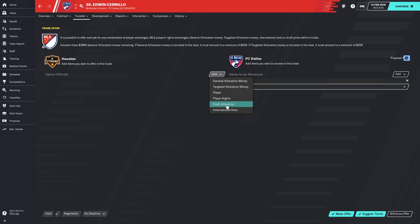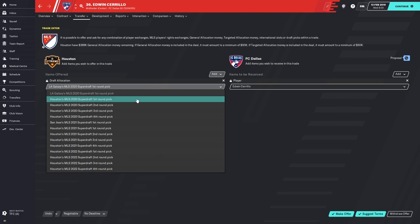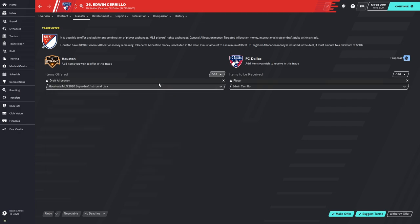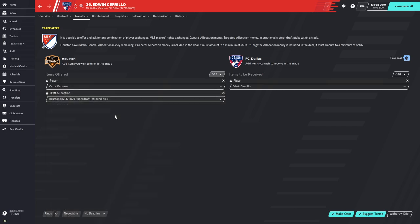I'm going to be totally honest with you — offering trades to AI teams is difficult. It's really hard to get them to agree to something reasonable. I acquired two draft picks for Mimo Rodriguez, so I'm going to offer FC Dallas one of my first round picks and also a center back, Victor Cabrera. I have six center backs, and while he's not the worst one, he's also not one of my first team center backs, so I can stand to lose him.